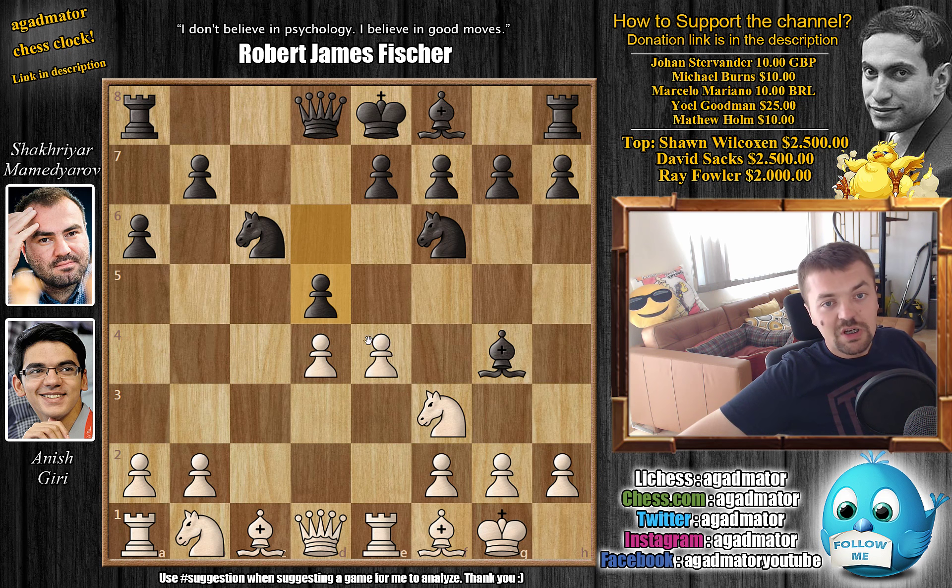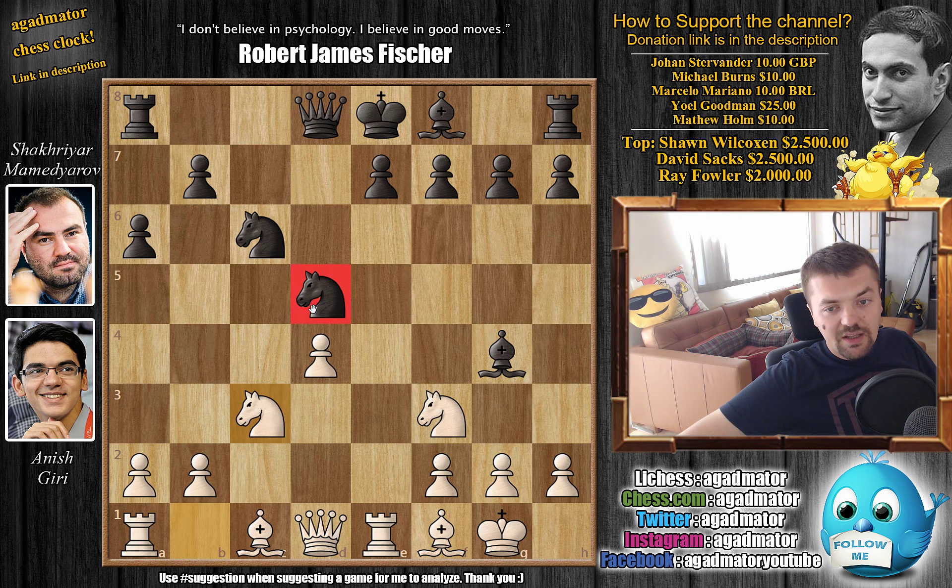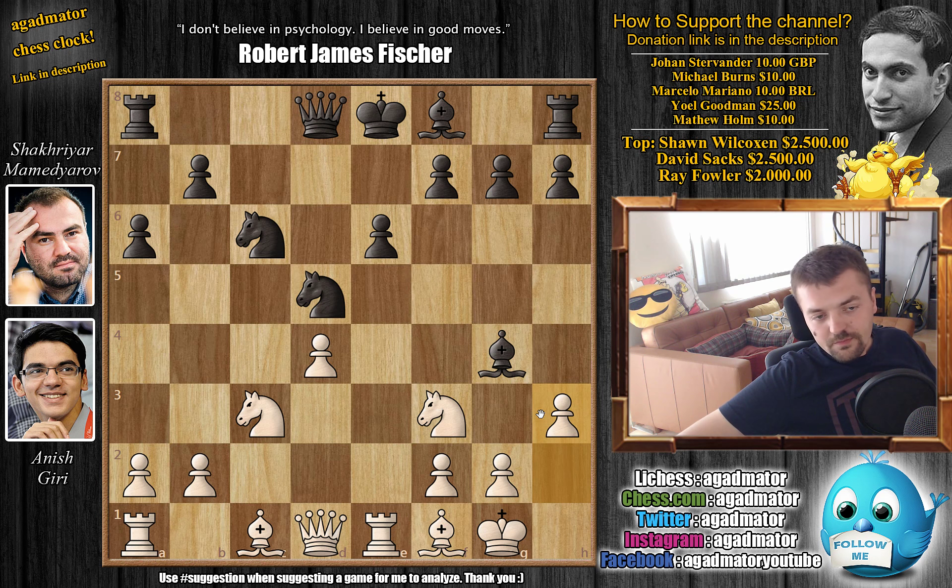After c captures, c captures, and now d5 by Mamedyarov asking: do you want to advance the pawn or capture? Giri captures, knight captures, and now knight to c3 continuing development, attacking the knight on d5. With e6 preparing to develop the dark-square bishop, and now h3 asking what do you want to do with the bishop.